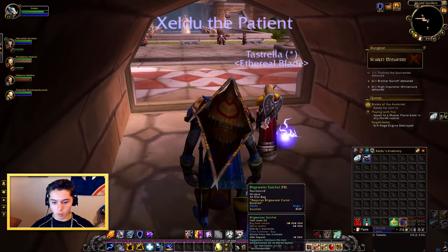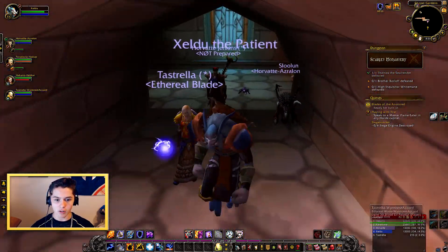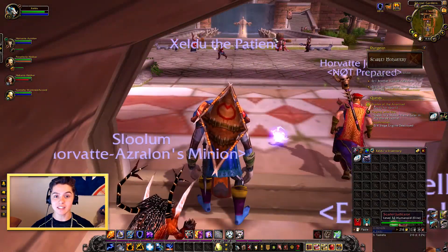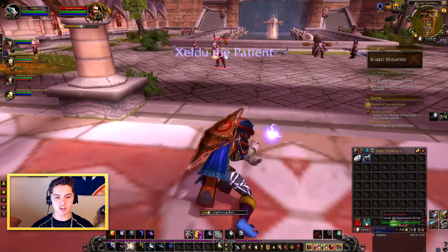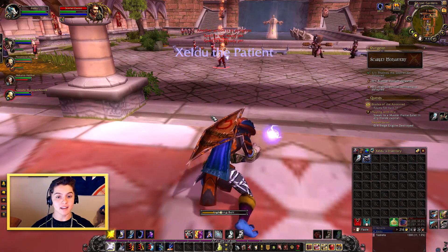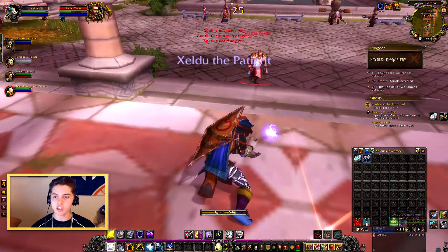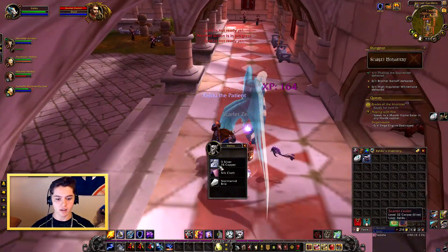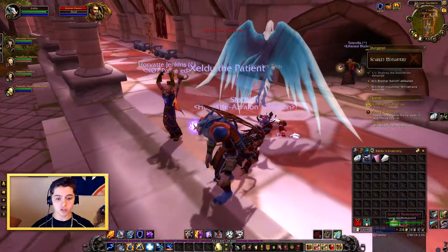Look at all of our bag space — we were so low on bag space. We went and bought those two bags; they were a gold each, so pretty cheap. I only had 32 gold at the time, but now that we sold all that stuff. That's something you guys need to take into account when you're leveling: if you find a book, maybe you should keep that recipe. That anti-venom one sold for 300 gold, which is super cool. You never expect anything like that when you're just leveling and questing.